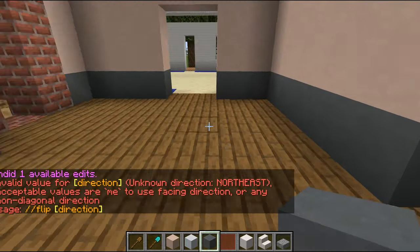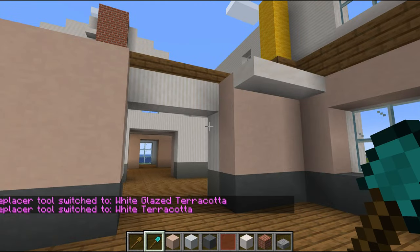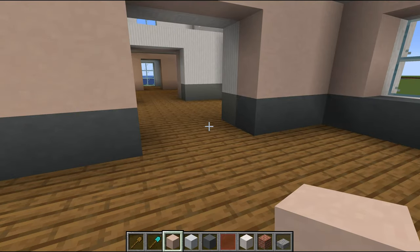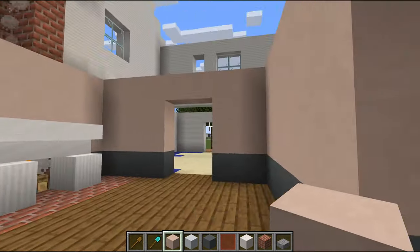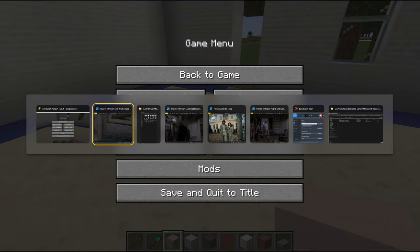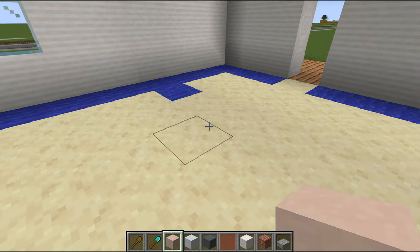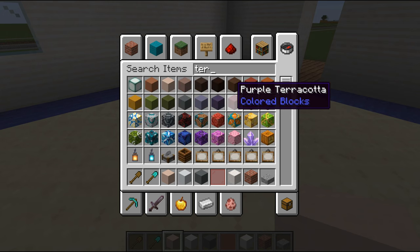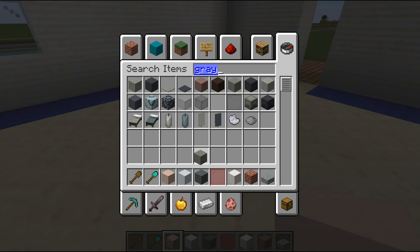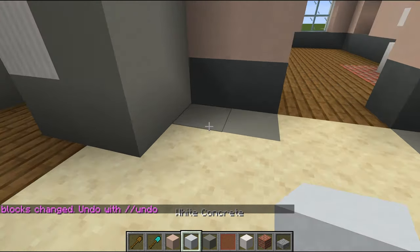Okay, let me just build a fireplace real quick. There - so this is our dining room. I'm liking this, it's not terrible. Let's do the kitchen then. Very very plain, very very boring. I think we might use light gray concrete in here - no, I don't like it. How about this? Yeah, I like that a lot better. Okay, that's what we're doing.